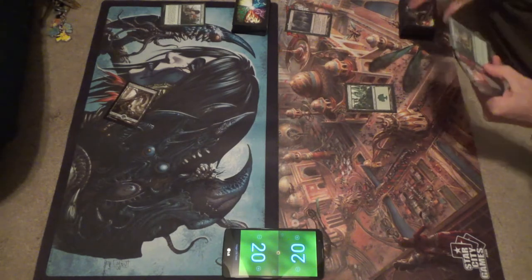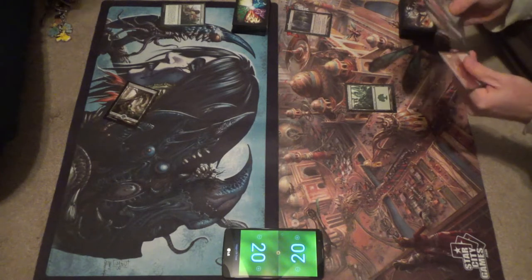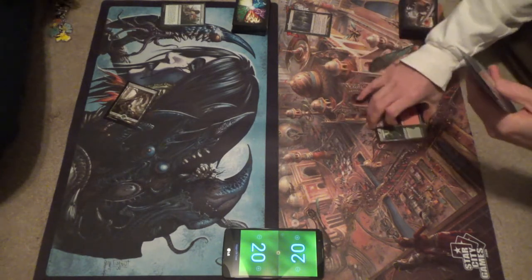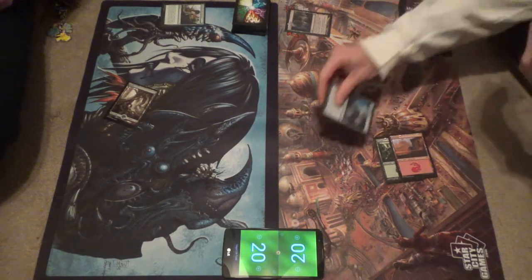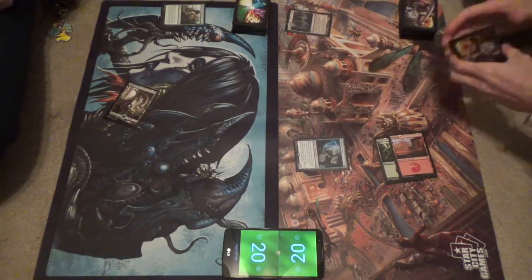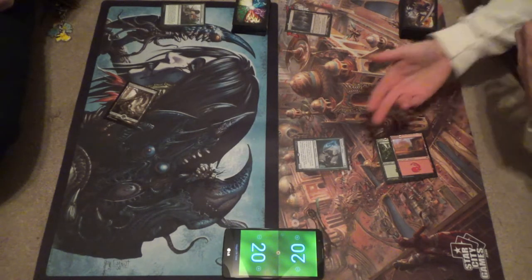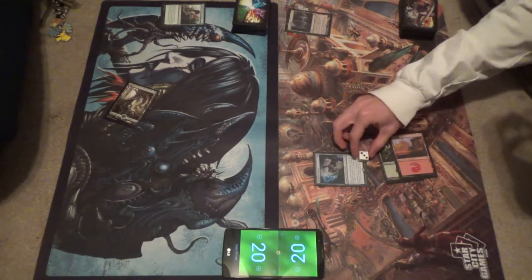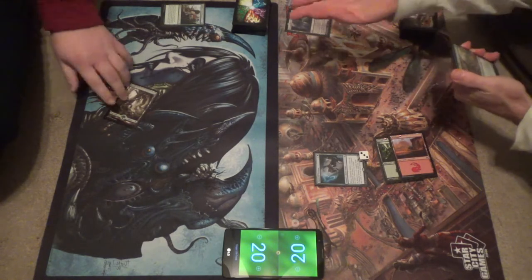Making sure we're recording — good. I worry myself sometimes that I'm actually not recording. Those are fun times. Alright, we're going to play a Channeler Initiate. It's a 3/4, but when it comes in it has to distribute three -1/-1 counters, so it's a 0/1. I'll put those counters on here, and in order to make mana it needs to remove a counter. Pass turn.